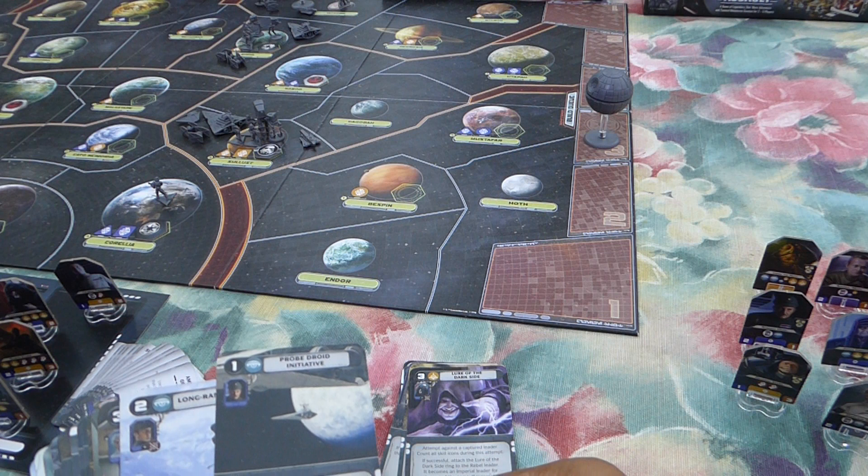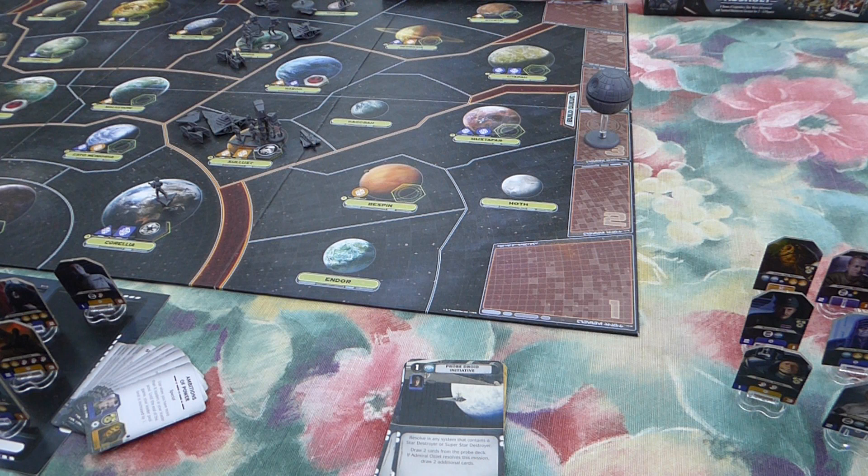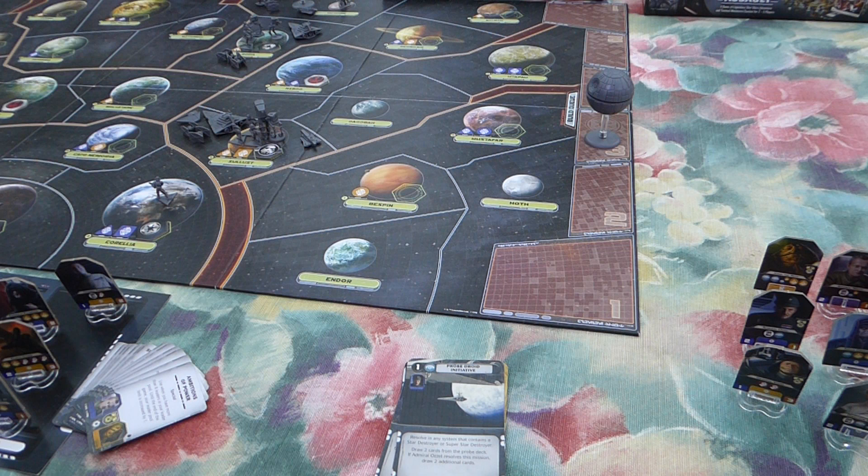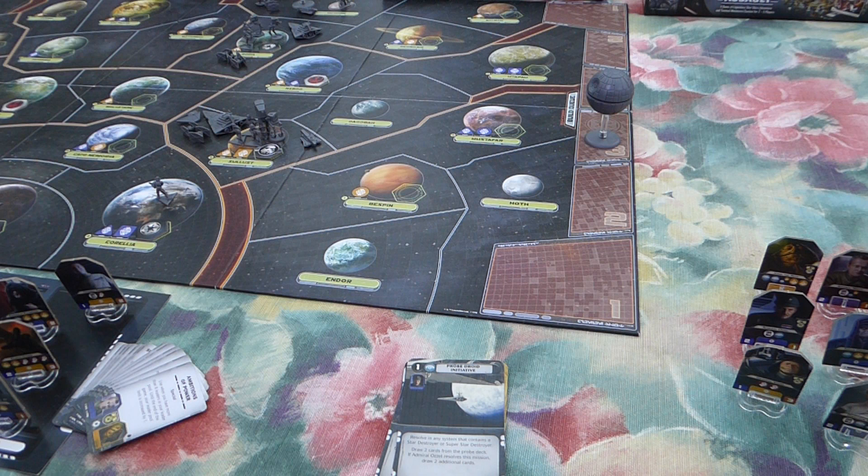Signature intel missions: Probe Joint Initiative — fantastic card. I try to hold on to this until I hopefully recruit Admiral Ozel, because being able to draw four probes instead of two is just ridiculous — you speed up your game by two turns. Long Range Probe — this is okay; I essentially think of this as a third copy of Deployment. When you're trying to find the base and have maybe a 50% chance of where it is, this is good. It's also useful for locations that are kind of out of your way to get to — you can just tick it off the list.